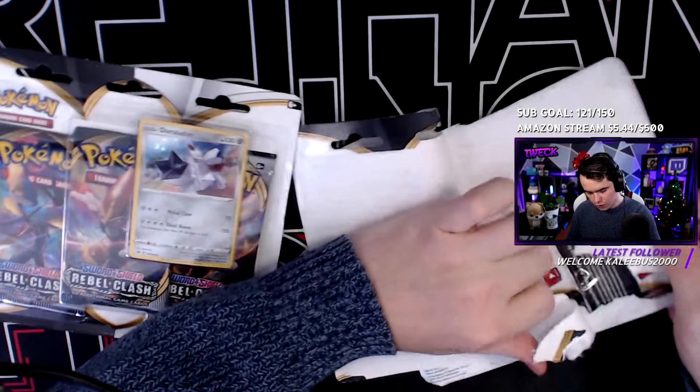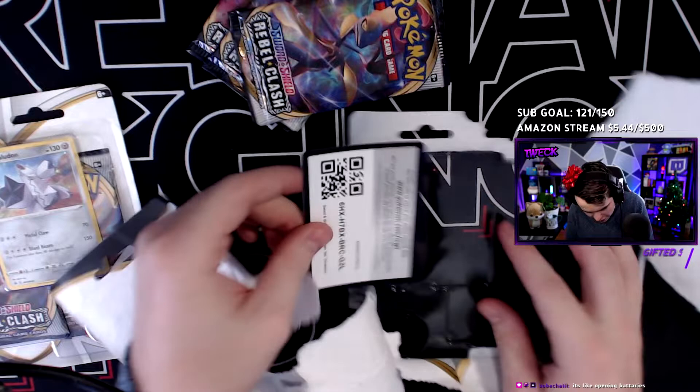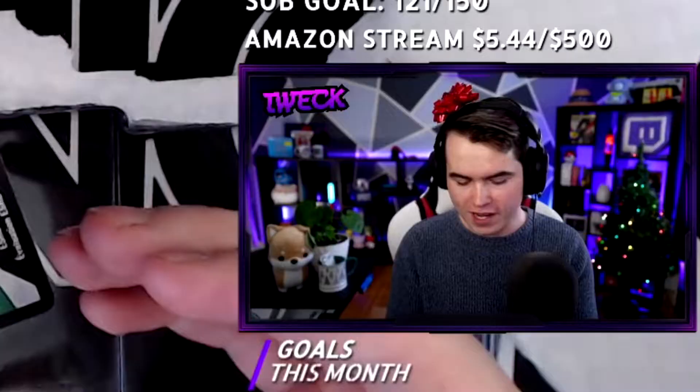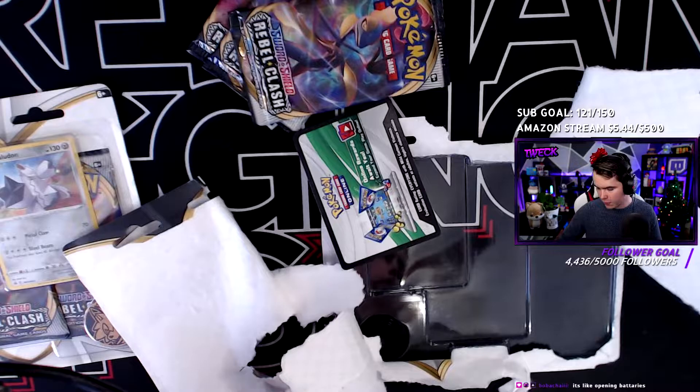There's no clean way to open a blister pack, there really isn't. There's the code card, by the way, for anybody interested. Oh my, it's so bent. How do people get this out of here? Look how bent that is - that's zero dollars, zero. It's literally curved. That's so cringe.